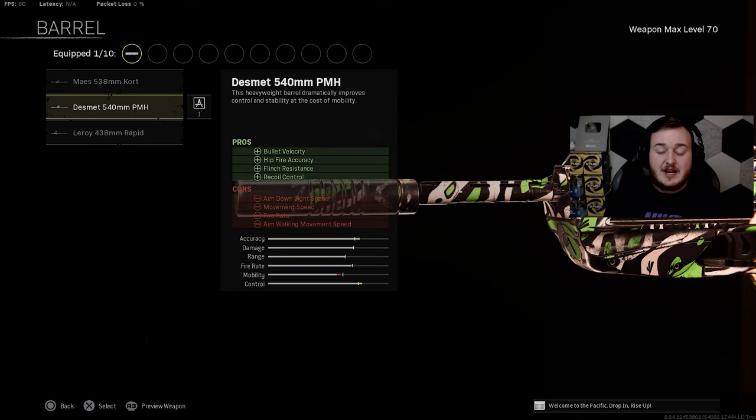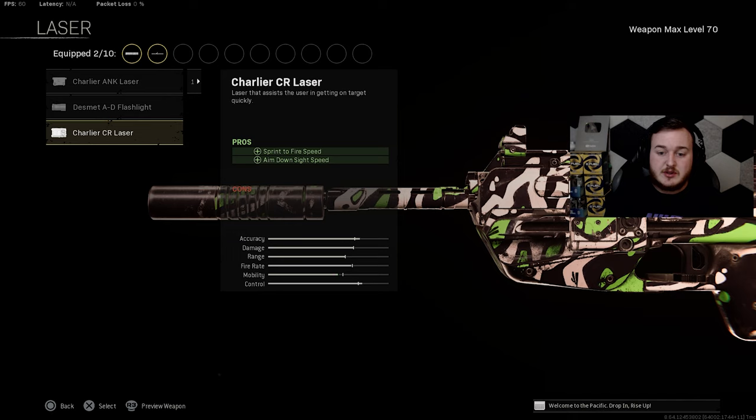For the laser we are adding on the CR Laser. This helps with sprint-to-fire speed and aim down sight speed, so we're shooting faster off a sprint and aiming down sights quicker. You'll see in today's gameplay I am outgunning everybody — shooting first, aiming down sights first when getting into gunfights — so this is very important to have on.